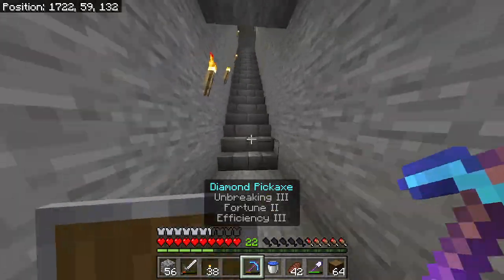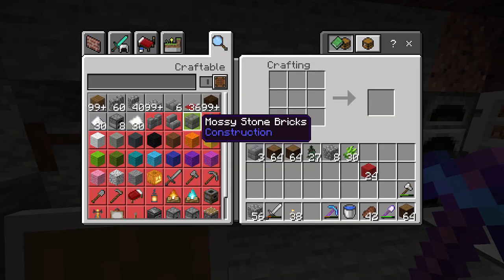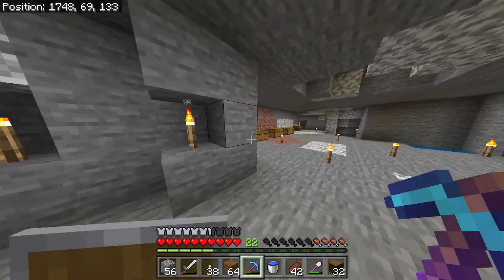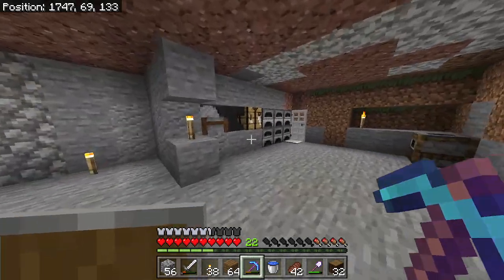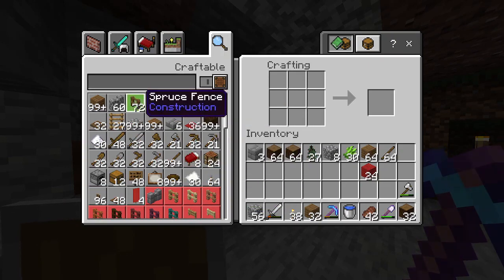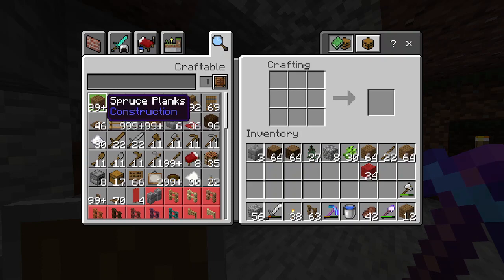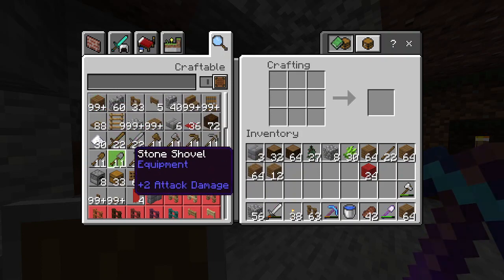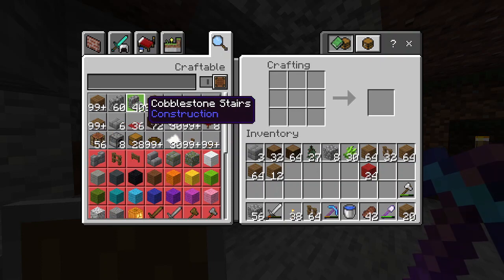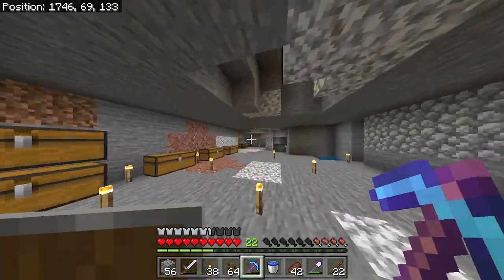The next thing I need is I'm going to need a lot of fences. So let's try making however many fences we could make. I need sticks — I have 23. I'll make a stack of that. Spruce fences — 23. I think I'll try to make two stacks. Let's start with that and see how that goes. I need more sticks and more spruce fences.